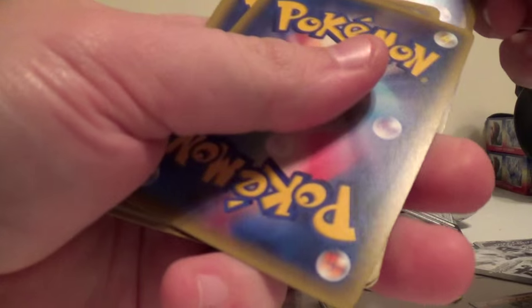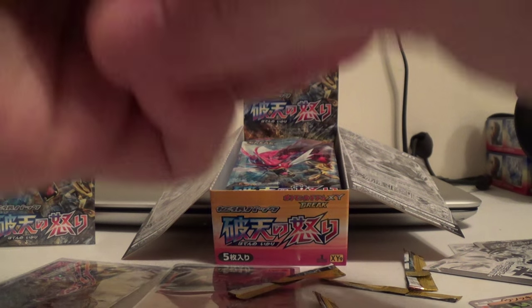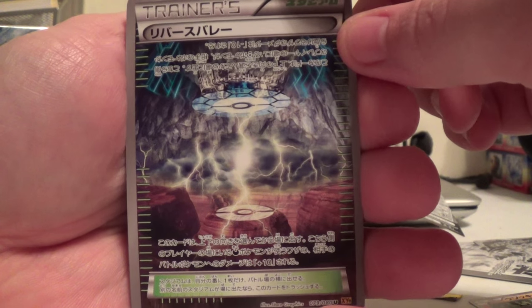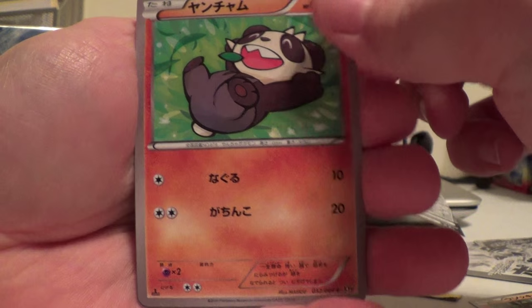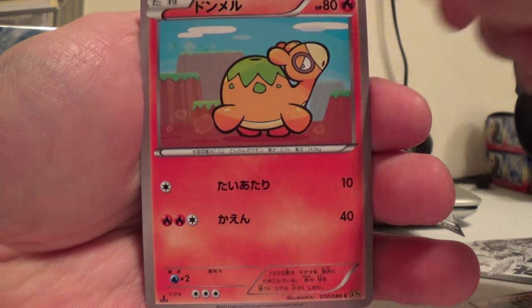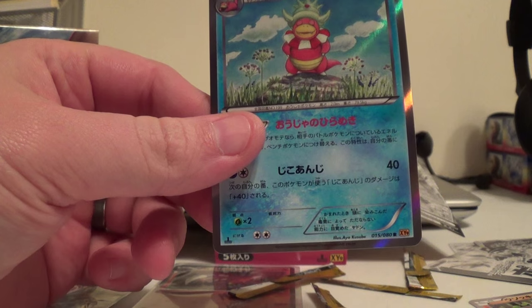Croagunk — Croagunk Tot, that doesn't sound right. Pinsir, Marisleaf, Swampert, and Slagane. Very cool.